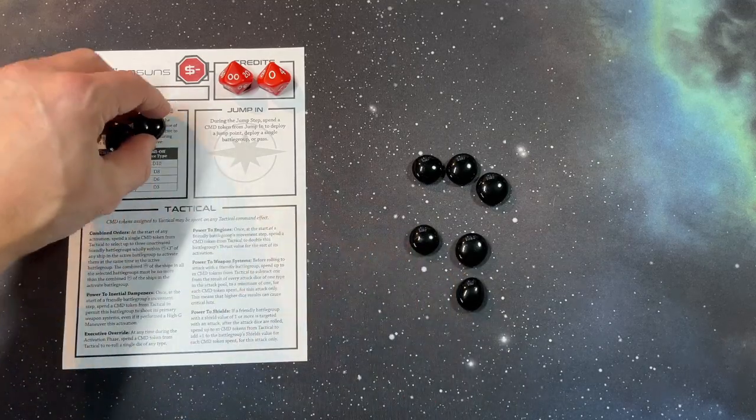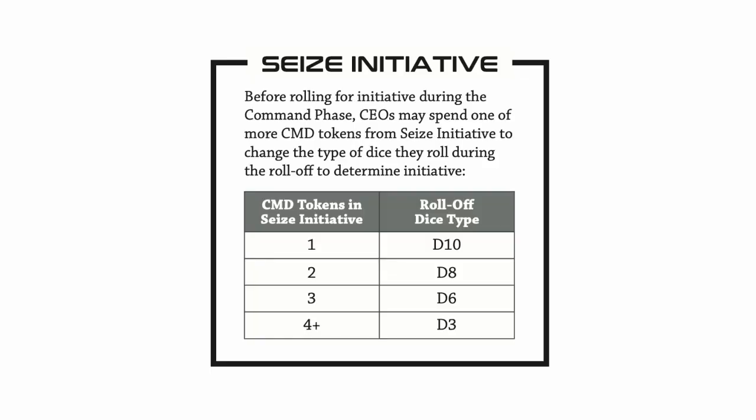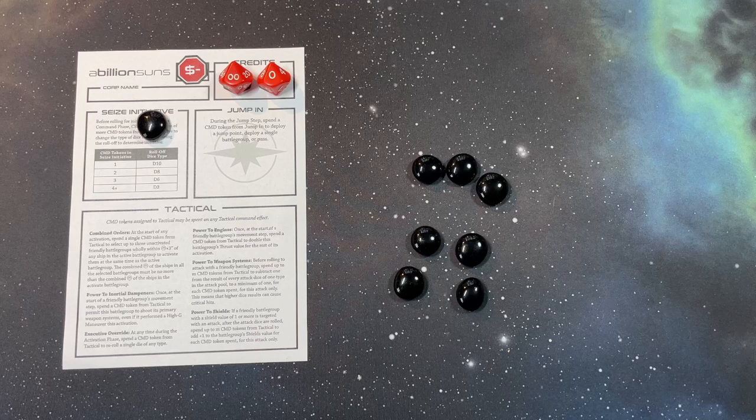By assigning command tokens to the seize initiative command I'm able to alter the type of dice I roll during the roll-off to determine initiative. By changing the type of dice I end up with a lower spread of numbers, and in A Billion Suns low numbers are good.